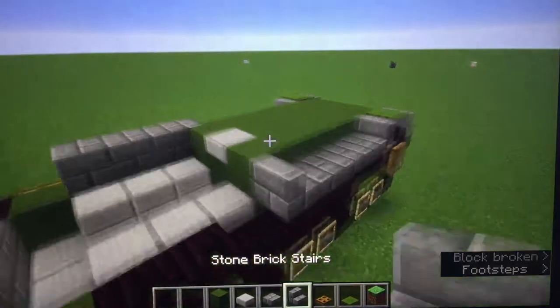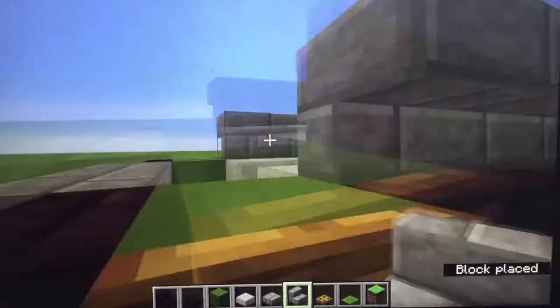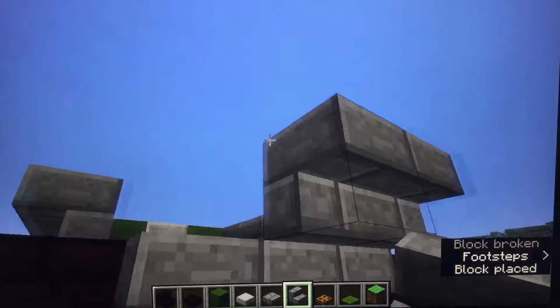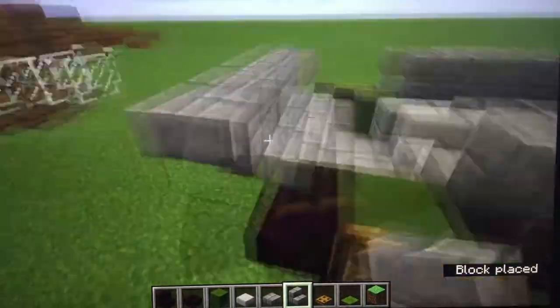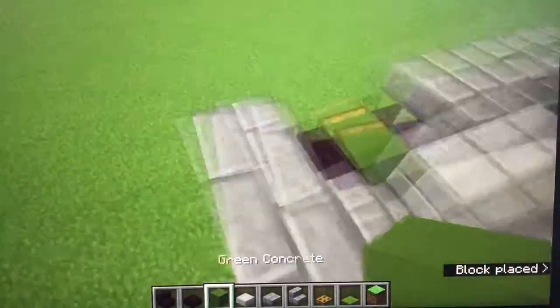Cupola — now add your stairs here: two, three. Add your stone stairs there like that, then add them like that. Add your green block here.